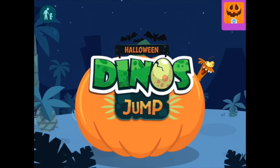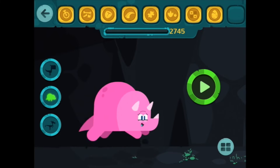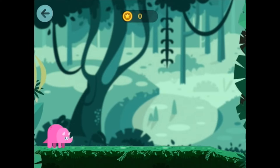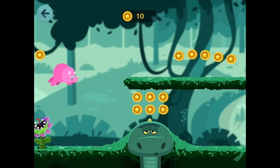You're watching Smart Apps for Kids. We are playing Dino's Jump - it's still set up for Halloween so we can have some fun in here. Let's take you for a run. All right, we're ready Lucy, and jump!